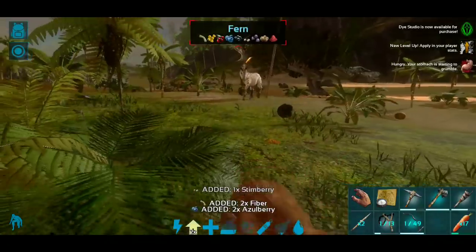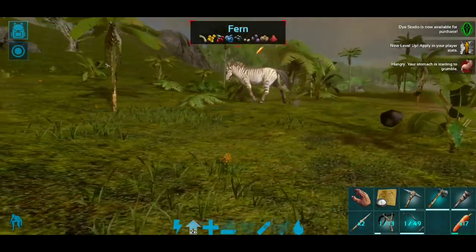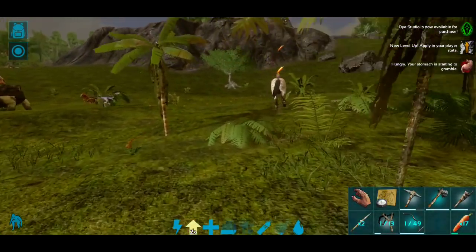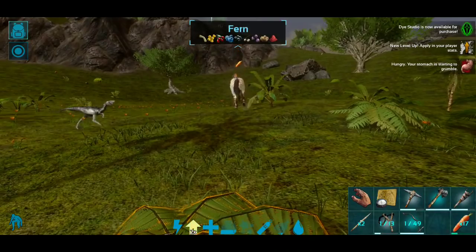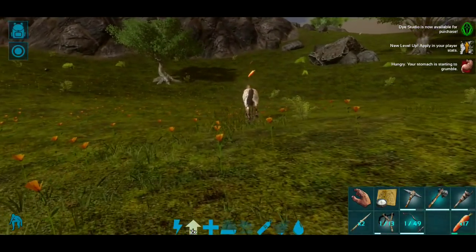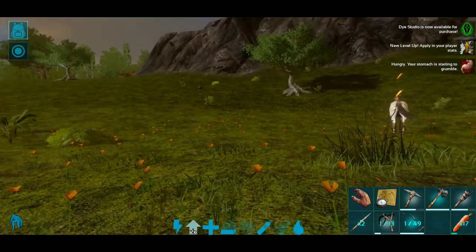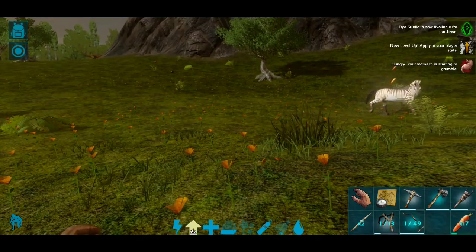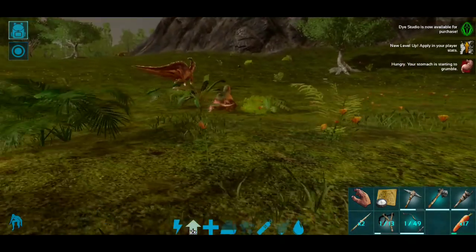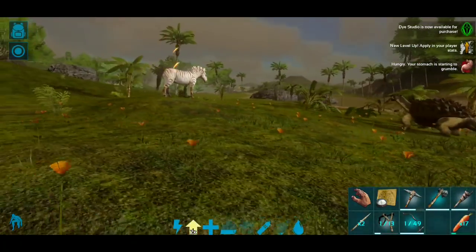I may even try hopping on it at some point - it might spook but it might also be the best way to tame it. Let's see if we can get a little closer - it's definitely not hungry yet. That carno needs to go the other direction. I'm trying to watch both the carno and the equus and it's just bad news - this is so messy.